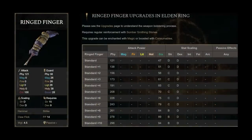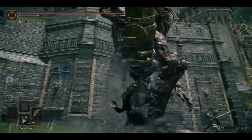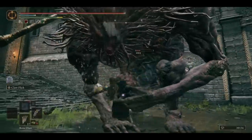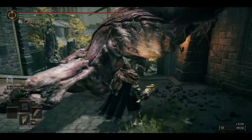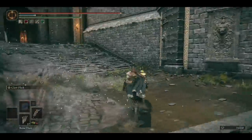On the other hand of the spectrum, we have the longest hammer, the Ringed Finger. Its unique weapon art, Faw Flick, actually deals quite decent poise damage in addition to damage. This skill isn't fast and has an obvious startup, so it's mostly a meme in PvP, but it can perform quite decently in PvE. However, it does have quite the long recovery frames too.